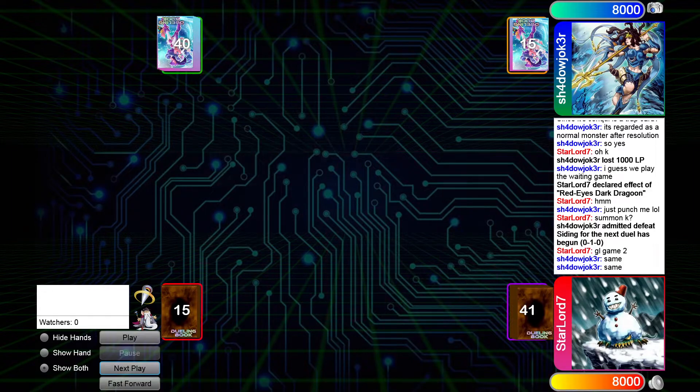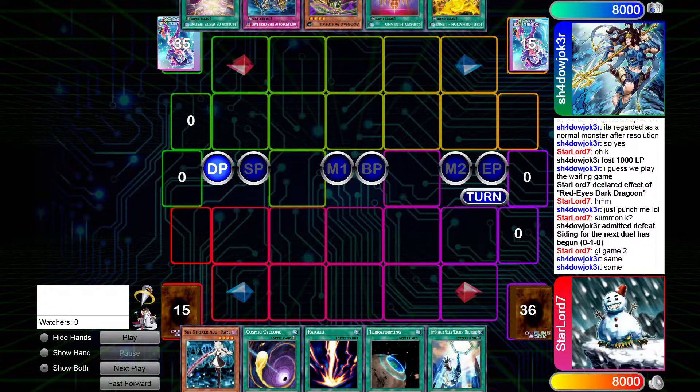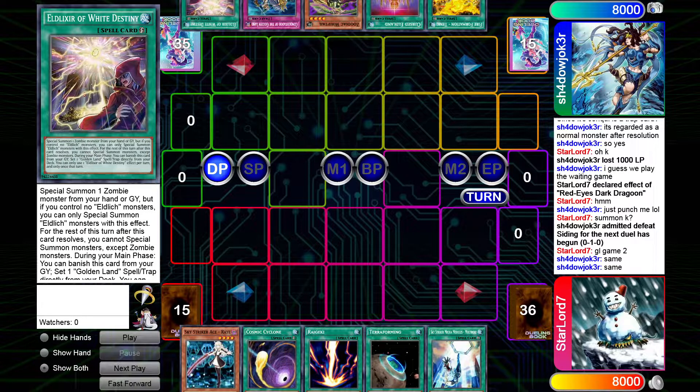Game two. I open up with Ray, Cyclone, Raigeki, Terraforming, and Multi-Role. He opens up with Tanky, Eldlitch, Whiptail, Conquistador, and White Destiny — so he has access to both parts of his engine.